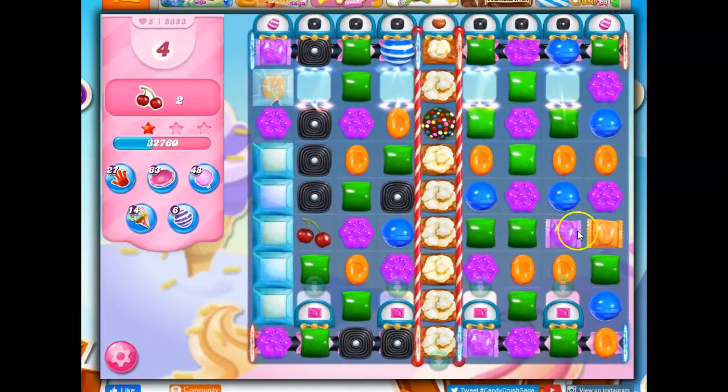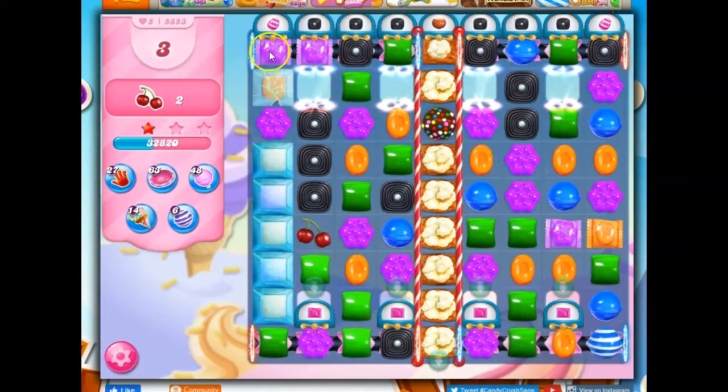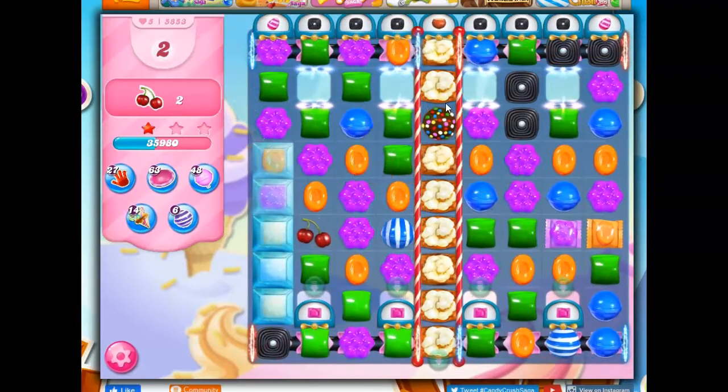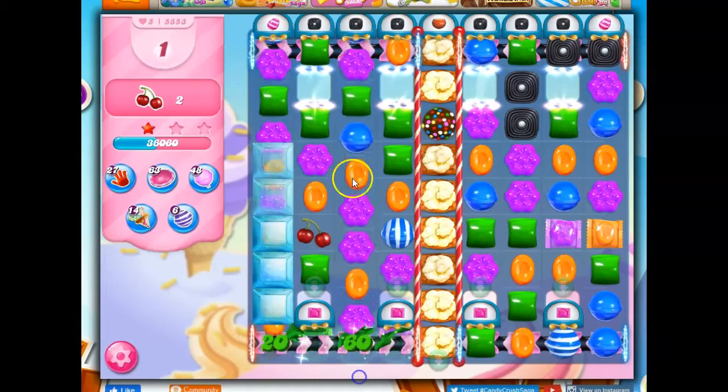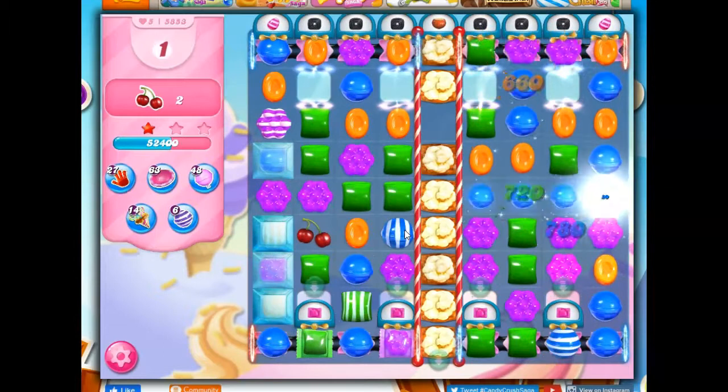There's a color bomb. This doesn't reach over to here — it almost does, but not quite. I've got to get through here. Is there anything in here that I've been missing? I can't see much. Wrapped, wrapped — I'm going to take it. Even though it's pretty far away, it's going to open up a few things here. There's more wrapped. There's the color bomb that takes off and hits everything.